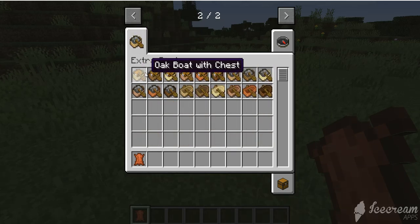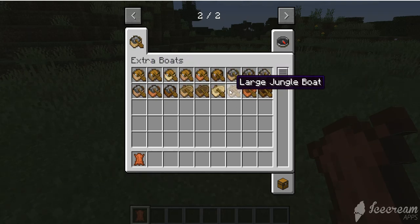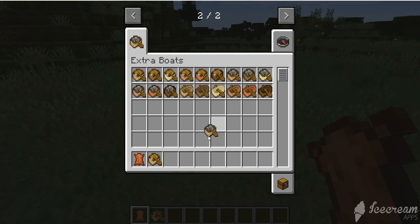There are several different kinds of boats in it. Looks like there's a ton of boats with chests in them, furnaces in them, and there's even large boats. Let's just check out the different kinds of each one of them. So there are all these different kinds.